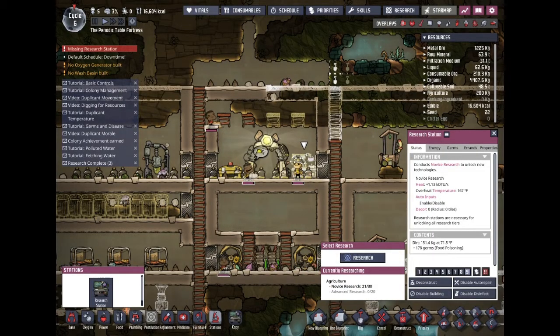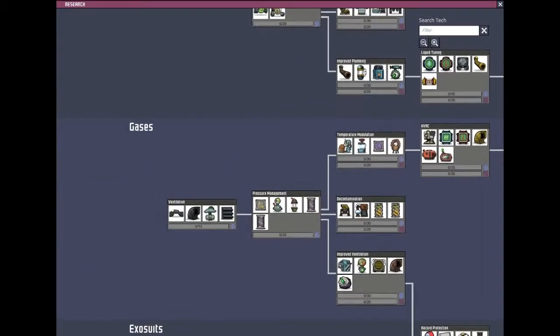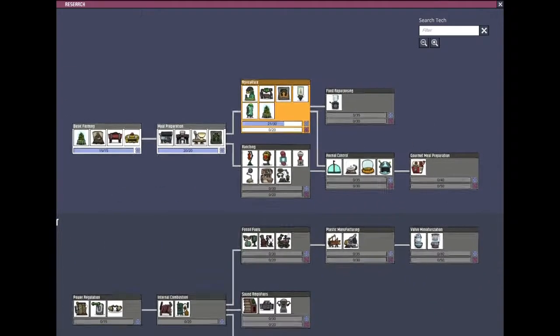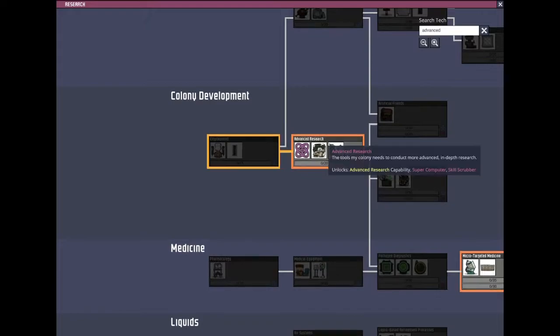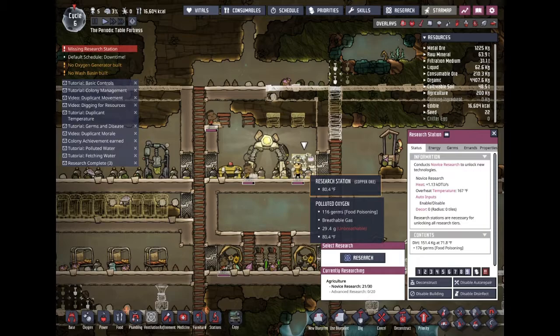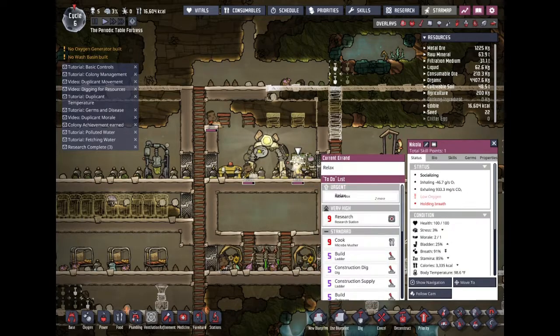I completely forgot — maybe I should discover a different metal. Okay, I'll just type it in. Don't fail me, spelling. Oh my gosh, it's just this one — 'allows advanced research points to be accumulated, unlocking higher tier technologies.' Okay, so I guess we could postpone this for now since this is a priority and it seems pretty fast to get, especially with this guy with the plus nine attribute.